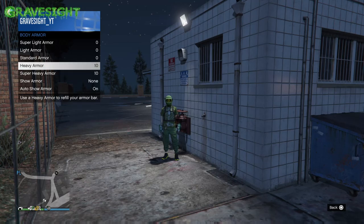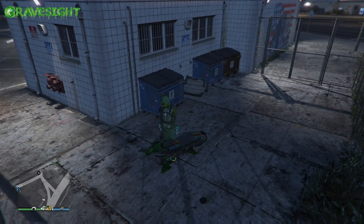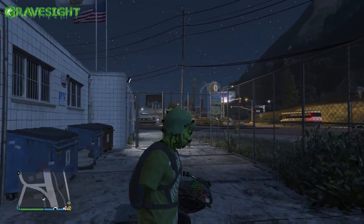Check this out — go to body armor, bam, 10 and 10 right there. I just did this exploit. I don't even know if you'd really call it a glitch — I say it's more like an exploit where we're just able to stack 10 extra armor in the game by doing this simple little thing.